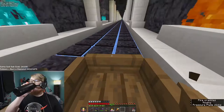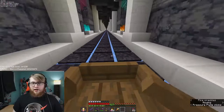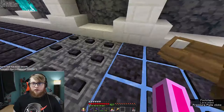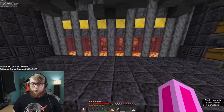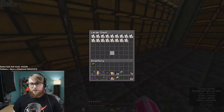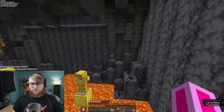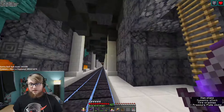Heading north, the next right takes us to the barter farm V1 — ominous. We no longer use this; it's been decommissioned — you'll see why later. This was a very simple six-piglin barter farm with all the different item filters we could need. It was a very good early game farm for all of our blackstone and gravel needs, and I'm proud of how long it was usable.